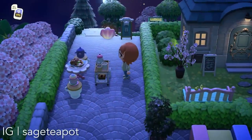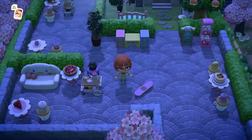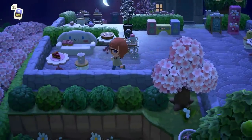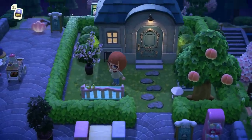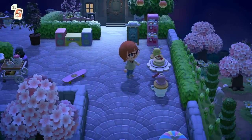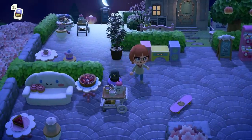Up next is a cafe area — a little tea shop by Tia's house. All of the gyroids here are guests at this cafe, sitting and having their tea and their little desserts. There were also several items here I don't recall seeing before, like that bench and the skateboard on the ground — didn't even know those existed. Even the Bustoid made an appearance on this island.